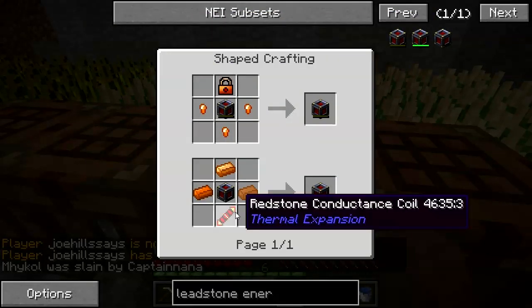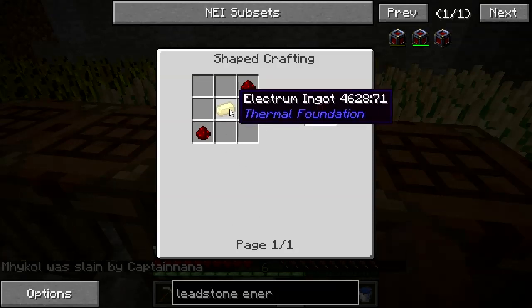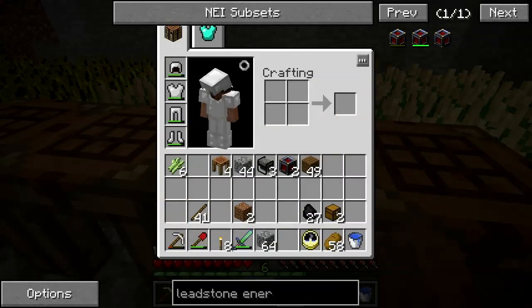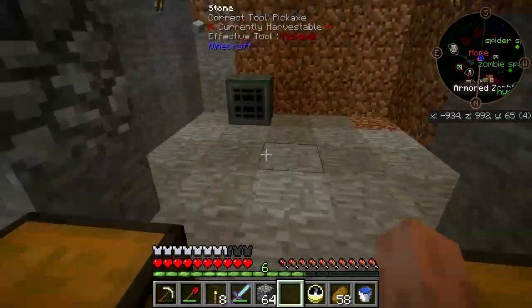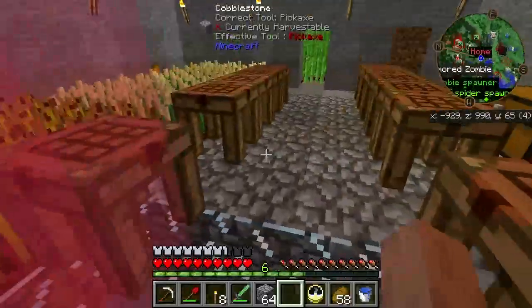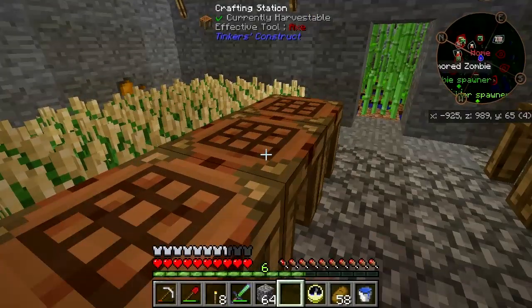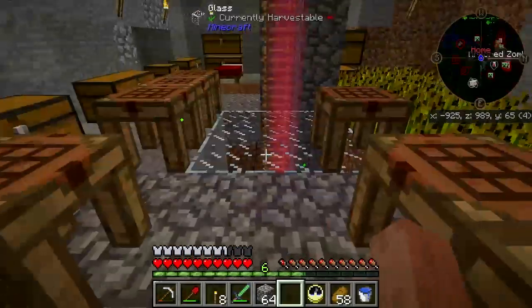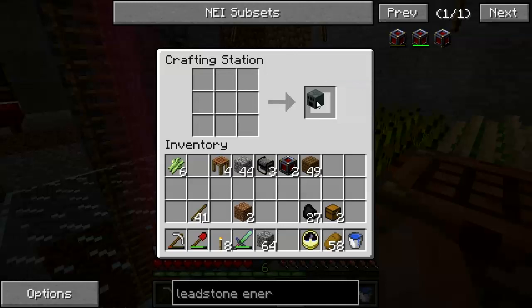For the redstone energy cell I need a redstone conductance coil, which requires some electrum. I don't have electrum, but I do have a way to make it. Here we are — the alloy smelter.